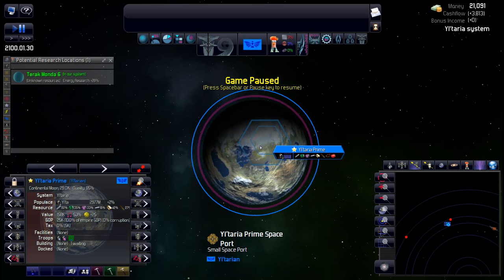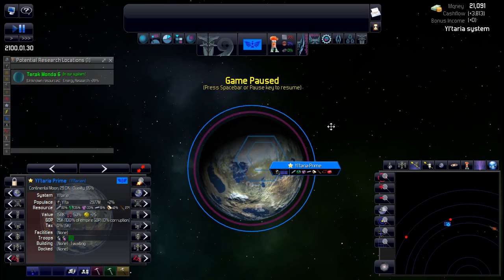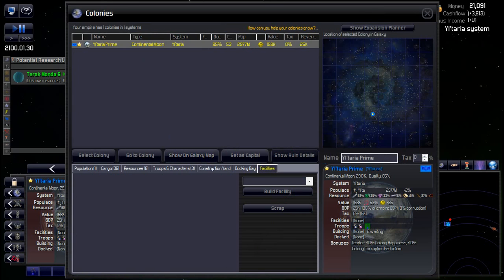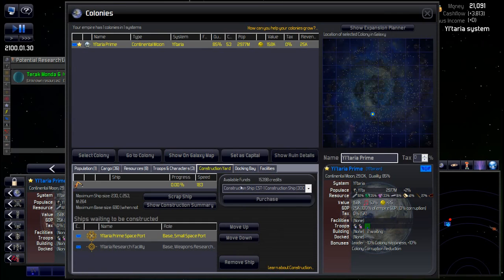I want to build the research facility right on top of the spaceport. First renaming it to 'Research Facility' so it's easier to recognize in the build list, then offsetting the cursor to place it. Build research facility — perfect, stacked on top of each other. My old method was building a spaceport and then one of each research station around it, but this method is about half the price and more cost effective.